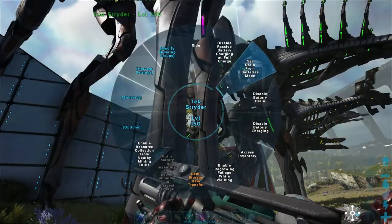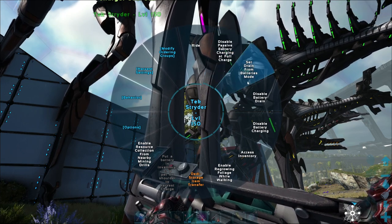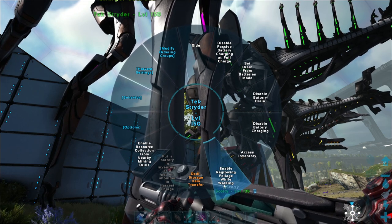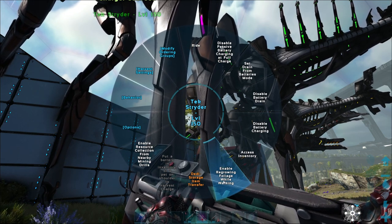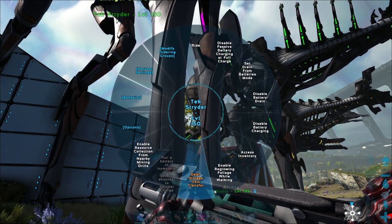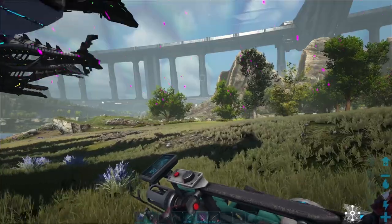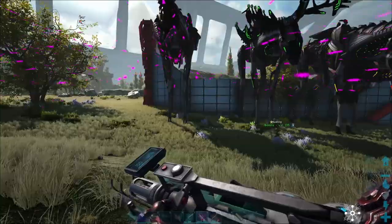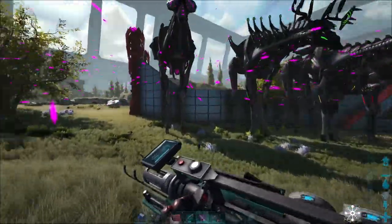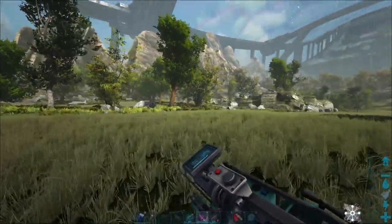So we need to check that out first. We got set drain from battery mode, disable passive battery charging. Enable regrowing foliage while walking — do you have to put anything on it for that? Nope, it just automatically does it. Enable resource collection from nearby mining drills — boom. And let's see what kind of distance this goes. It's not as far as I thought — you've got to be fairly close to it. You can put him on follow while you're walking around doing stuff.